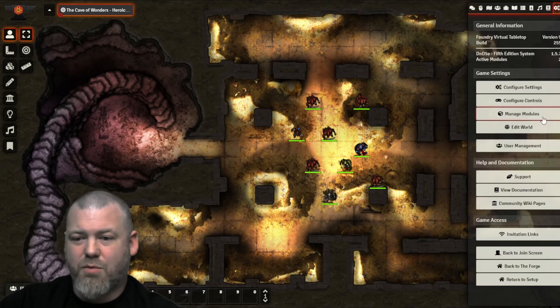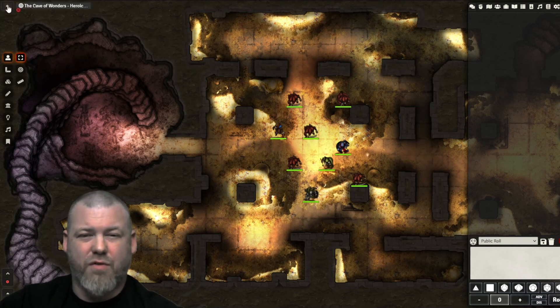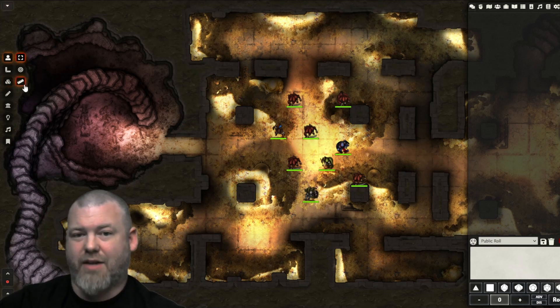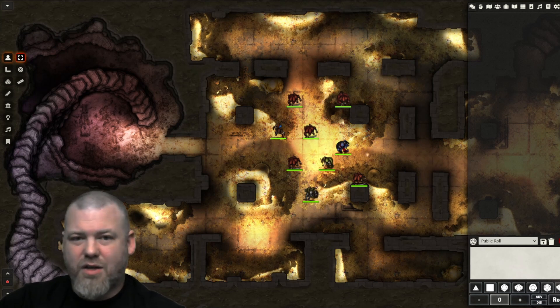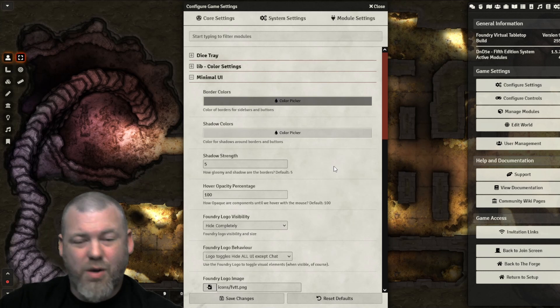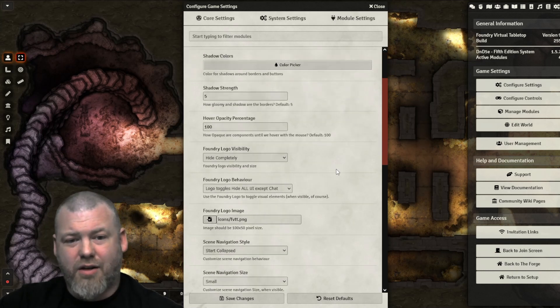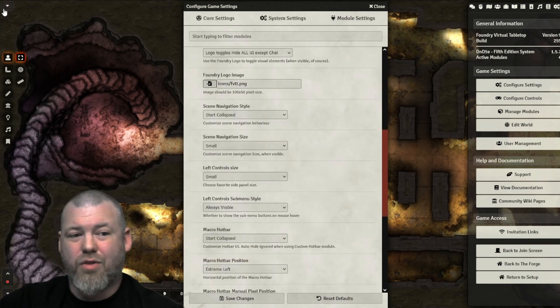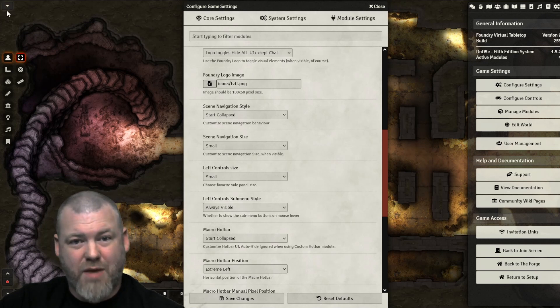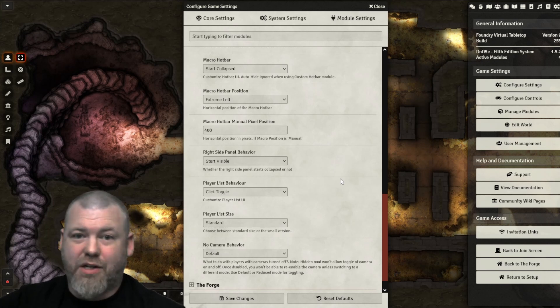Right now I don't have Minimal UI enabled — let me enable it really quick. You can see that while it may not feel like a huge difference, you do reclaim a fair amount of screen space. The links to your maps, which used to take up space at the top, are now in a drop-down menu style. The tools on the left-hand side shrink dramatically, and the menus at the bottom where you find your macros go away unless you want to maximize them. It also gives you tons of ways to further customize how your menus, sidebars, and toolbars function — colors, shadows, opacity, and things like whether the scene drop-down starts collapsed or expanded.